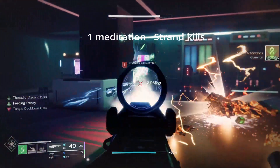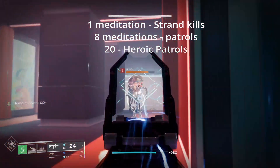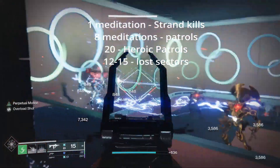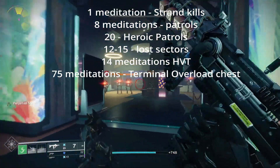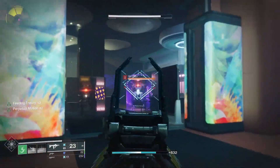Here are the hard numbers: you gain one meditation for killing an enemy with Strand. You get 8 meditations from patrols and 20 from heroic patrols — those are the ones marked red and labeled heroic. Lost sectors give around 12. High-value targets give 14. And Terminal Overload chests that require a key give 75. In summary, go play the game, and do all these things with the Strand subclass equipped so you also gain meditations from killing enemies.